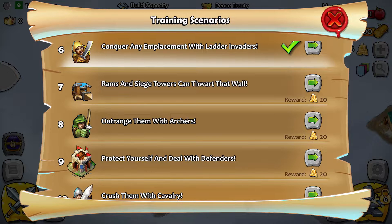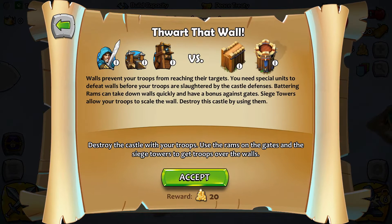Ramps and siege towers can thwart that wall. Walls prevent your troops from reaching their targets — you need special units to defeat walls before your troops are slaughtered by castle defenses. Battering ramps can take down walls quickly and have a bonus against gates. Siege towers allow your troops to scale the wall. Destroy this castle by using them.